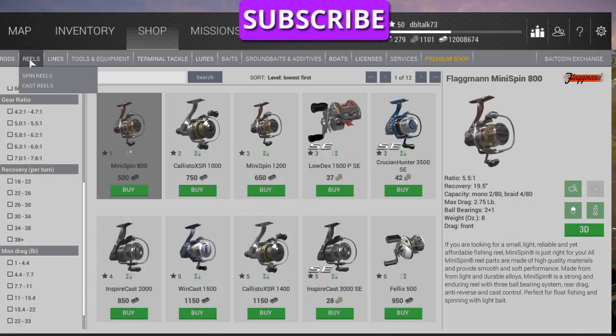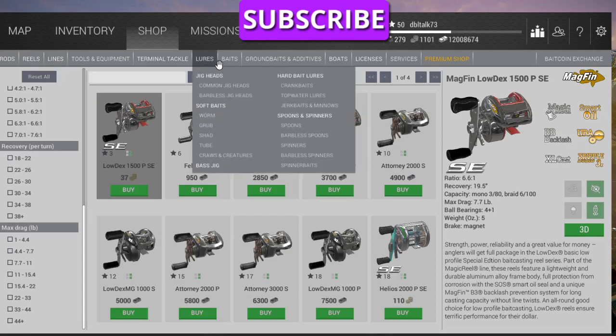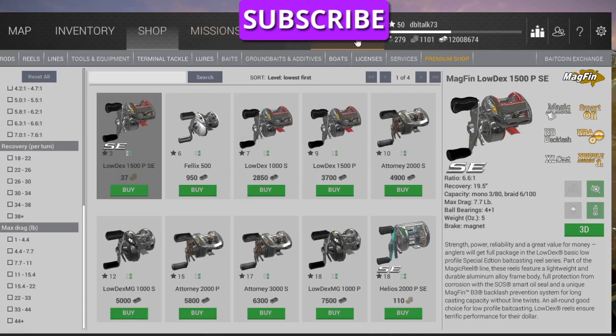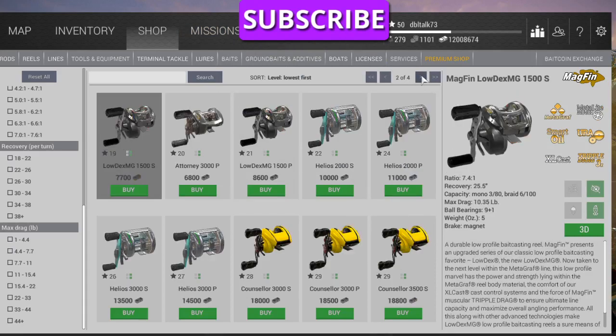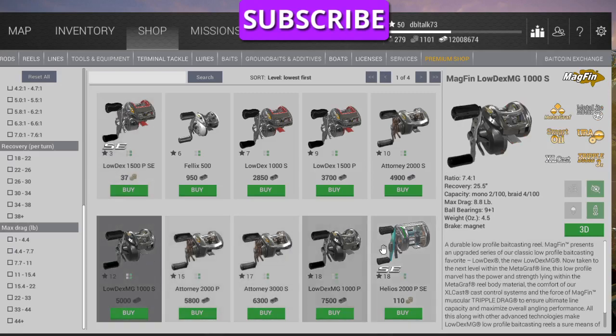Then for a reel — casting reel — I would buy the Lower MIG 1000S. That's on page two, I believe. There it is. Lower Dex MIG — that's level 18, can't do that. Here it is: Lower Dex MIG 1000S, $5,000. That's max drag 8.8 pounds.